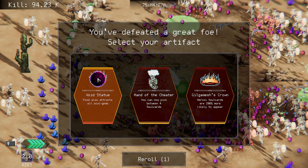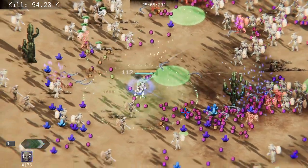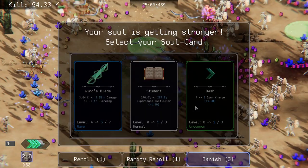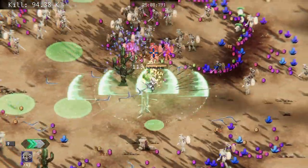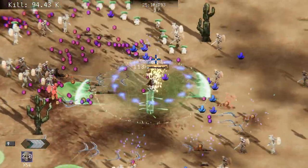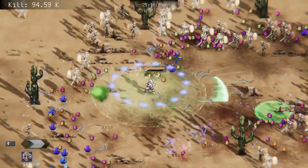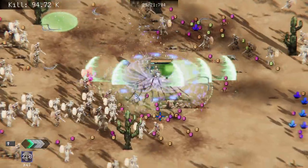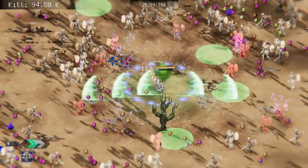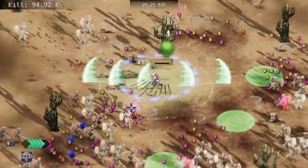A skelly boy dealt with. Food also attracts all soul gems — can now pick between four soul cards. Or Gilgamesh's Crown — we're gonna take Gilgamesh's Crown. Heroic soul cards are now 200 percent more likely to appear. I do like heroic soul cards — that's the orange rarity ones I believe. And then the red ones are like ascended or anointed or something. I got that confused last time — but hey beans, I'm learning from my mistakes. It doesn't happen often but when it does I will rub it in everyone's face to prove I'm not a complete and total imbecile.